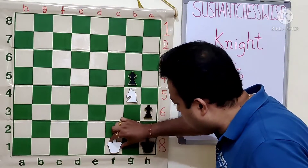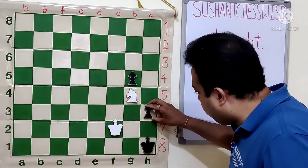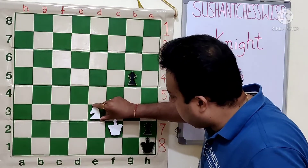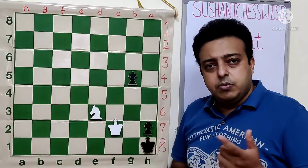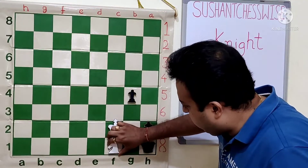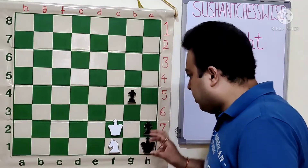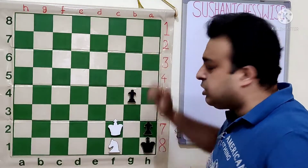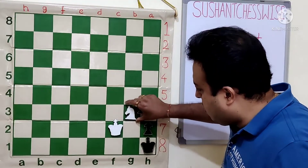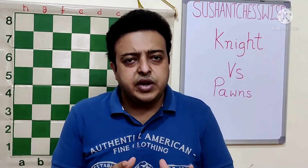After G5, King F2. We reach the same position now, forcing Black to play H2. Now the Knight goes to E3. We reach the position we saw before. Now G4 and King F1 — the King had to waste a couple of moves so that Black couldn't escape, and we finished off the Black moves. After the only move G3, Knight G3 and checkmate.